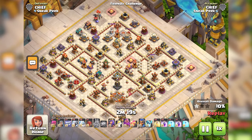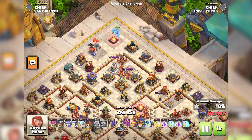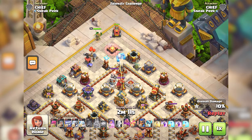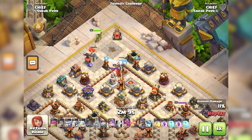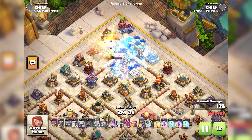Jelly Warden strategies: Pair the Angry Jelly with the Grand Warden for maximum impact. The shockwave can disrupt enemy air defenses, allowing your air troops to swoop in unhindered. Brainwash high-hit point defenses like Eagle Artilleries or Giga Teslas to create openings for your main attack force.